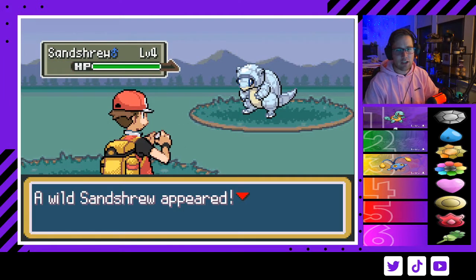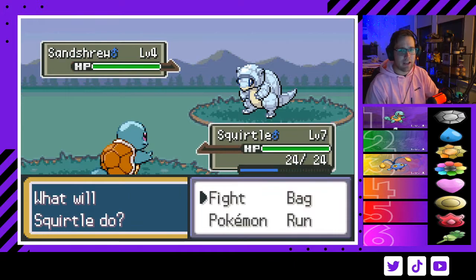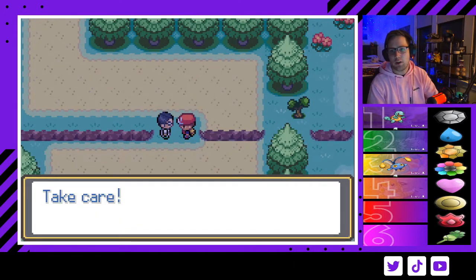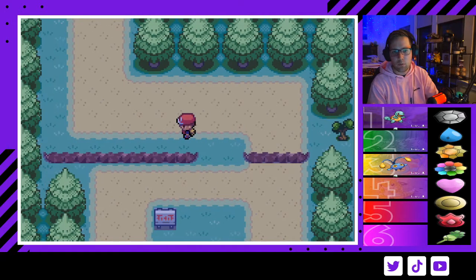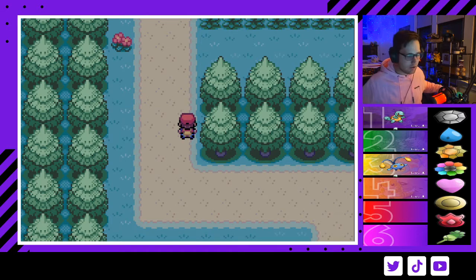We actually get Sandshrew, which is not bad — it'll really help against Emolga. Professor Oak gives you five Oran Berries; I'd definitely equip these before your big Faulkner fight. That's the first time I'd equip them — there's nothing you really need to worry about before then.